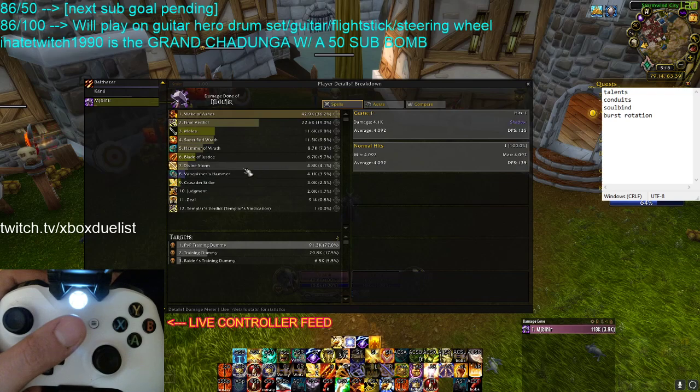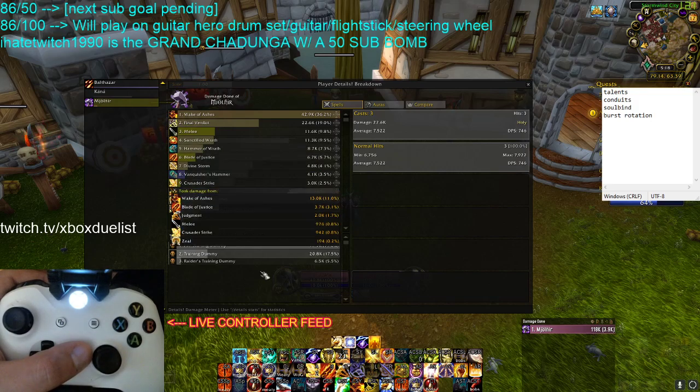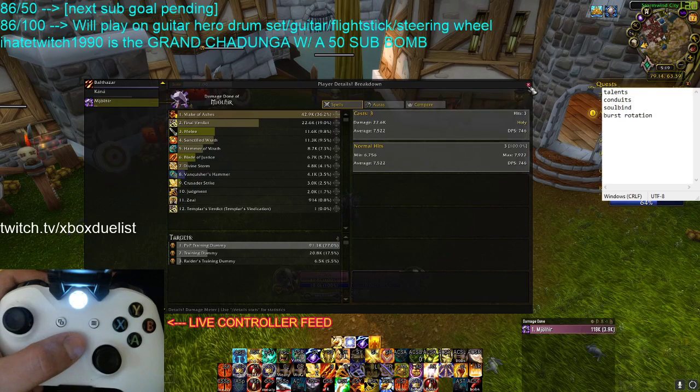And it didn't even crit here — my Divine Storm didn't crit, my Vanquisher's didn't crit, my Final Verdict didn't crit. So you're getting a huge amount of damage in a single to a couple globals and it's not even critting. It's a very good ability, I highly suggest it. Vanquisher's Hammer is very consistent — I really like Vanquisher's Hammer.